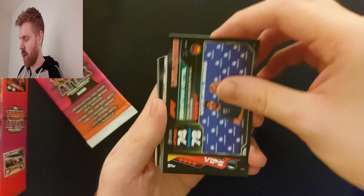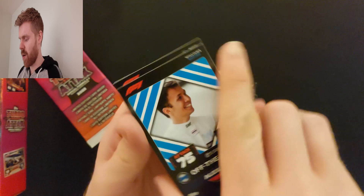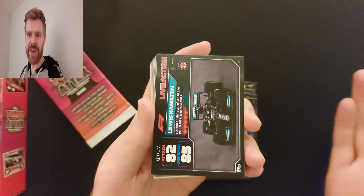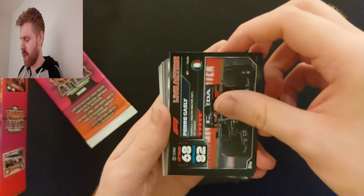Live action Vettel. Yuri Vips. Live action Stroll. Live action Ocon. Live action Hamilton. Off the track Alex Albon — that doesn't look familiar so I might need it, which would be great. Off the track Russell. Epic moment George Russell. These live action and epic moment cards are all pretty similar, so it's hard to tell if I need one or not. Speeds to Alex Albon. Speeds to Gasly. Live action Max Verstappen. Live action Gasly. Hero Verstappen. Team duo Gasly and Tsunoda. Live action Perez. Live action Tsunoda.